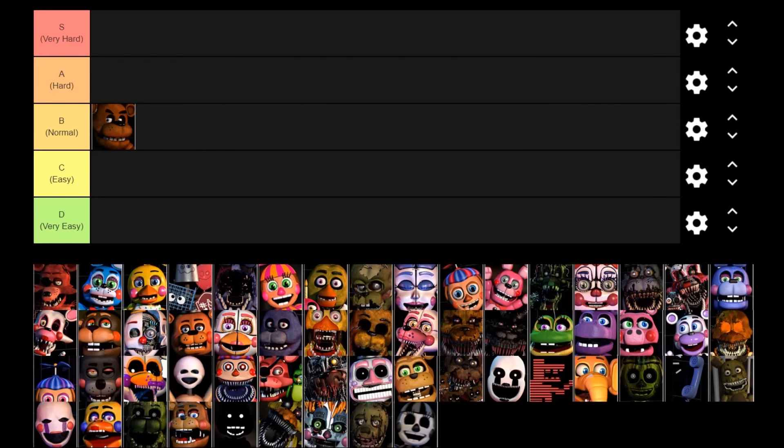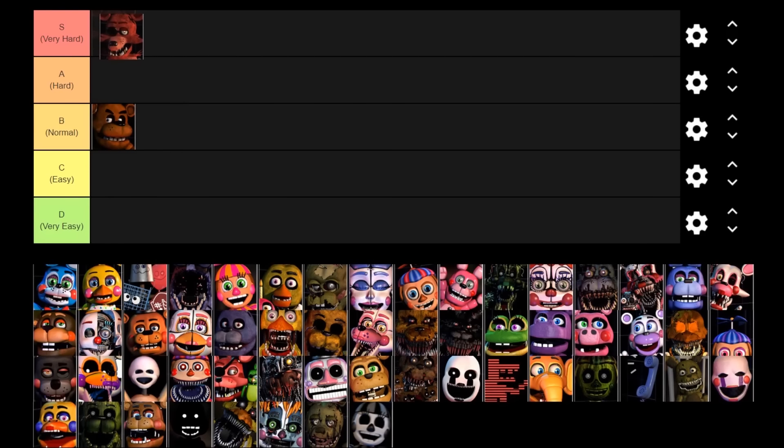Foxy does have that whole thing where he needs to throw all of his body parts into the office, which slows him down a little bit. But when he's on the really aggressive AIs, he will often throw a bunch of his body parts into the office at once and get in there really, really quickly. He's very deserving of being a death coin character because he can be a real pain in the butt for players trying to do modes like the old friends mode or 50-20 mode. So Foxy is going into the S very hard tier.